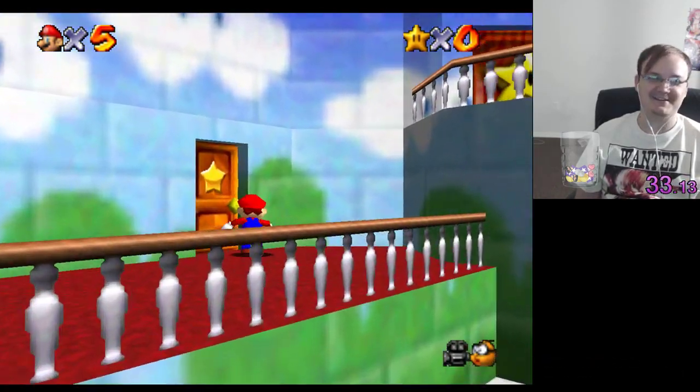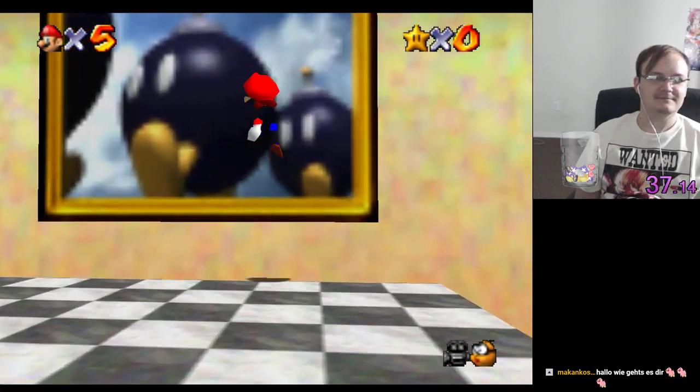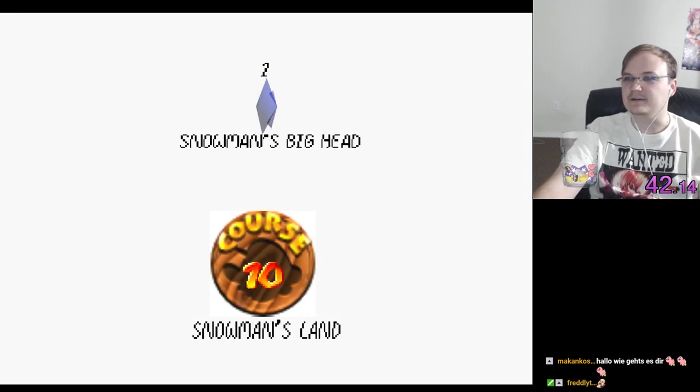That's hilariously ironic. Holy shit. So yeah, the first door that's always unlocked is Bob-omb Battlefield. Let's see where this takes us — takes us to Snowman's Land.